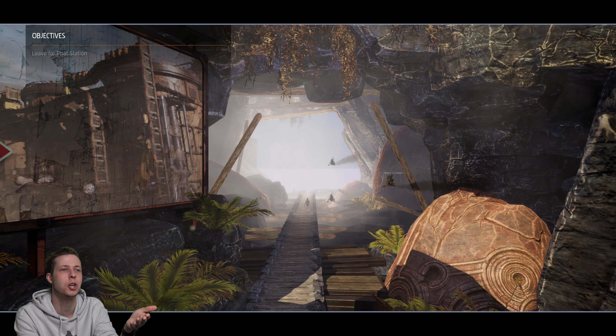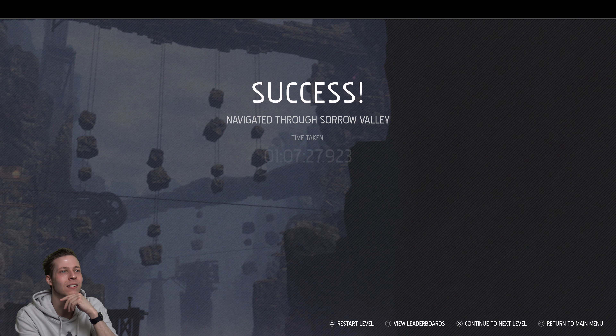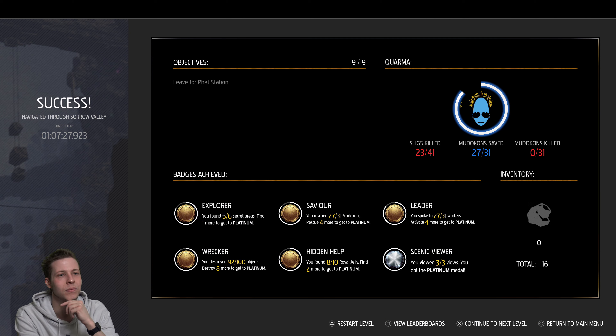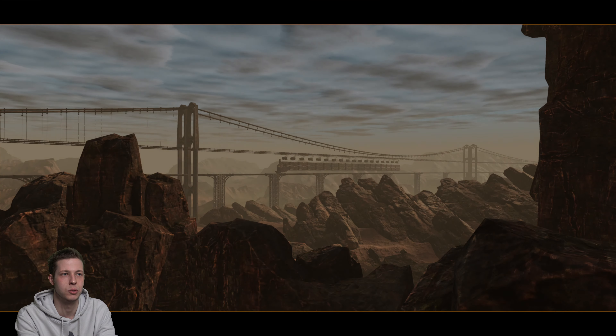Where the hell did they come from? And why are they not even shooting at me? If this was not a cutscene right now I'd be being shot to pieces. Navigated through Sorrow Valley — there was a lot of sorrow in that valley! It didn't take me an hour and seven minutes — that's a lie, it's because I was pausing whilst I was setting stuff up. We've got all gold and platinum, and we've got good karma. Look how many sligs we killed! Okay, we'll continue to the next level but we're going to have to start this off properly next time. I think now is when we're going to start using our inventory a lot more.